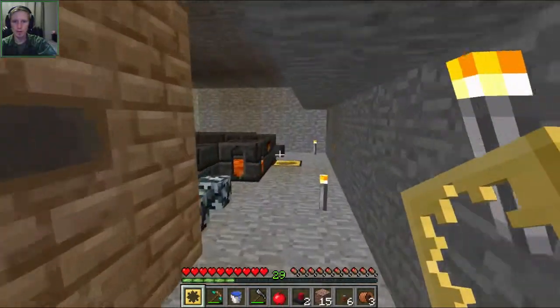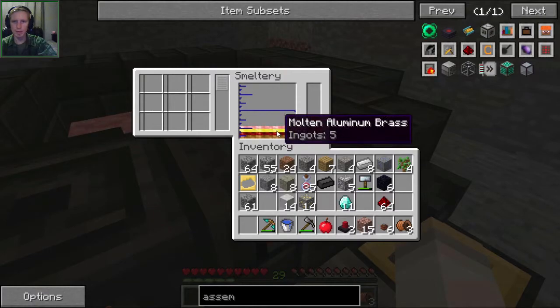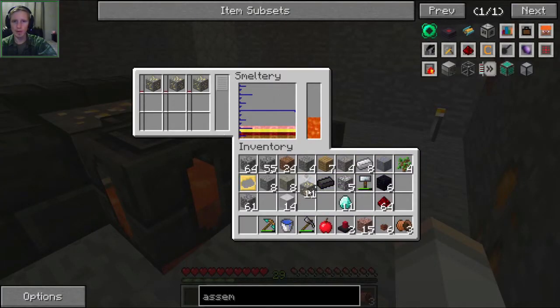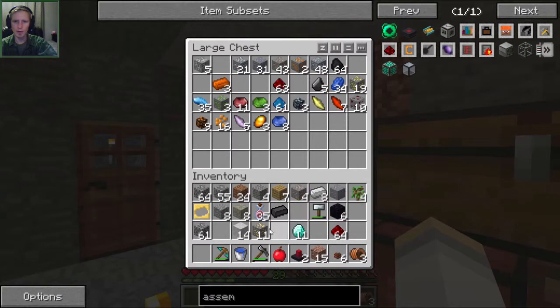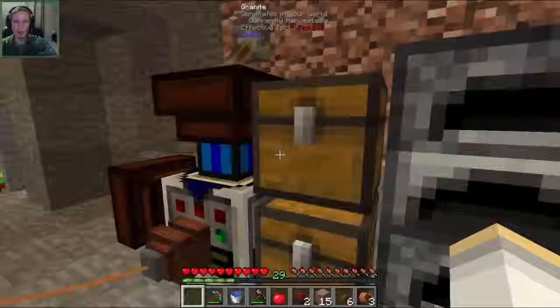Let's see how much gold we have — no gold in there. Let's throw a couple in there just so we have it in case we need more in the future. We'll put this stuff back and clear up the inventory a bit. We'll keep the iron, don't need the ore — lots of junk in the trunk that we do not need at the moment.